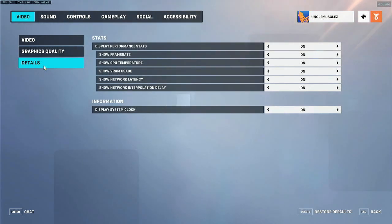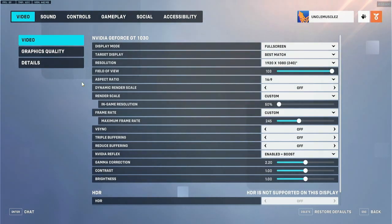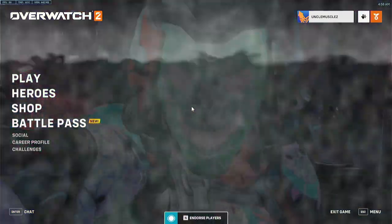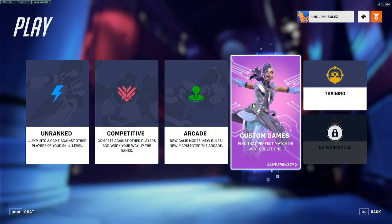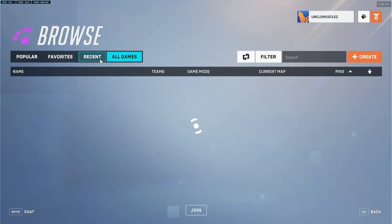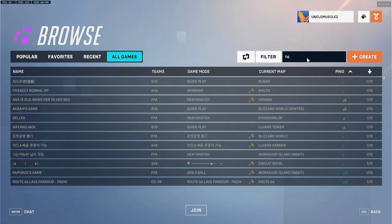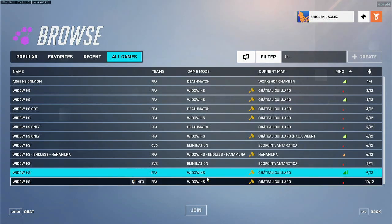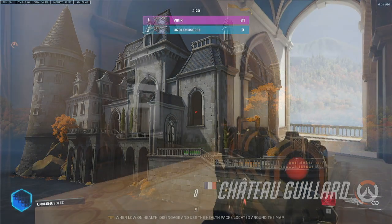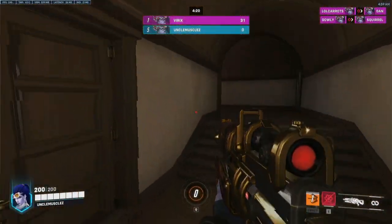That's about it — that's all you really need to know for downgrading your graphics but making the game run very well. Right now I'm getting around 60 FPS in the menu, but in-game I get very high frames per second on smaller maps. See, I'm at like 240 — sometimes it dips down below that, but it's okay. I did notice going from 60 to 240, and anyone who says you can't tell the difference is wrong.